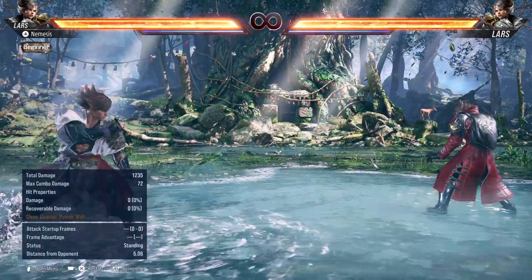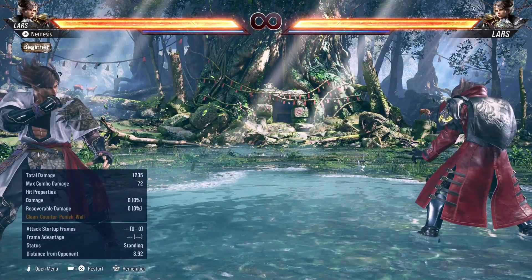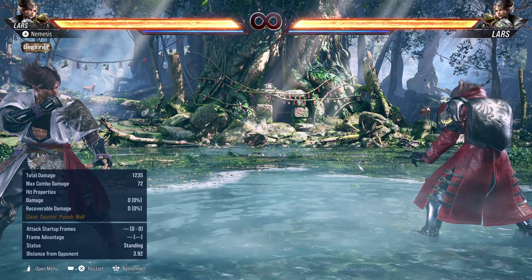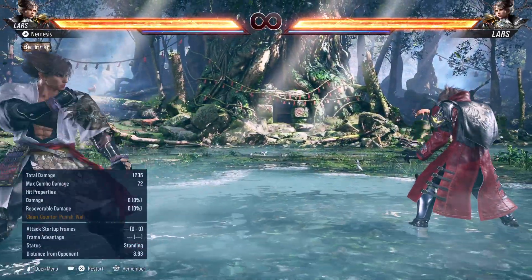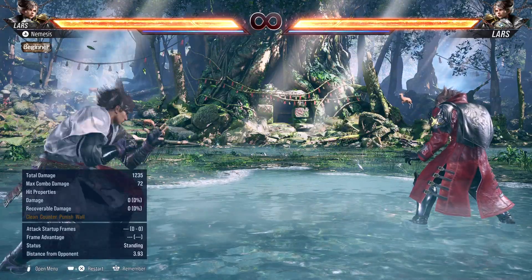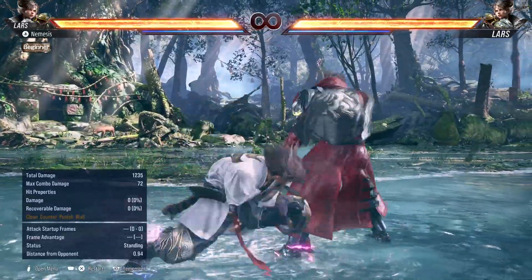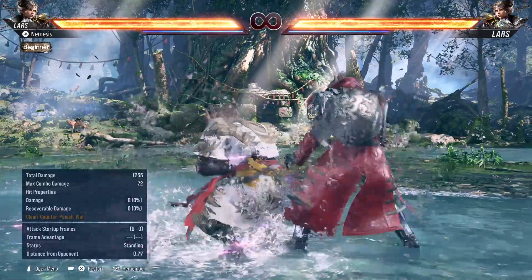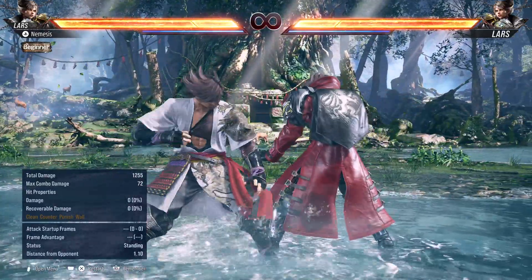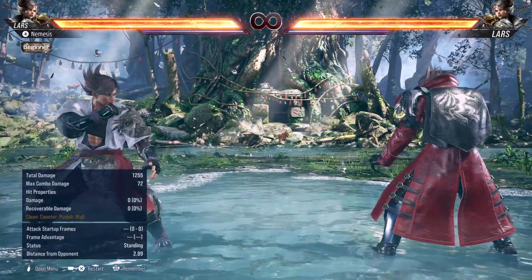Now let's talk about him commanding the mid-range and integrate his stance system. Lars has three stances in Tekken 8. First, he has Dynamic Entry, which you do by pressing forward 3. Then he has Silent Entry, which you go into by holding forward after Dynamic Entry — so forward 3 into Dynamic Entry, hold forward for Silent Entry.